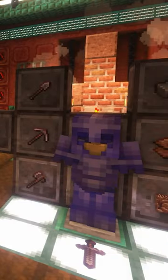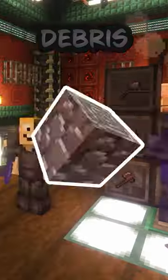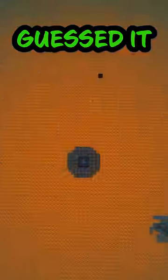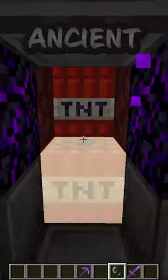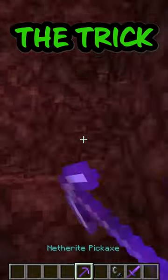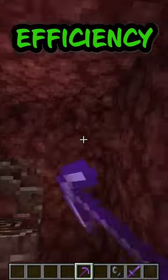Next, all Netherite armor, tools, and blocks start their life off as ancient debris, which according to the Minecraft wiki, is most commonly found on level 15 of the Nether. Some popular methods for mining ancient debris include exploding beds and TNT. When resources are limited, a good old mining will do the trick — and even better if your pickaxe has some efficiency on it.